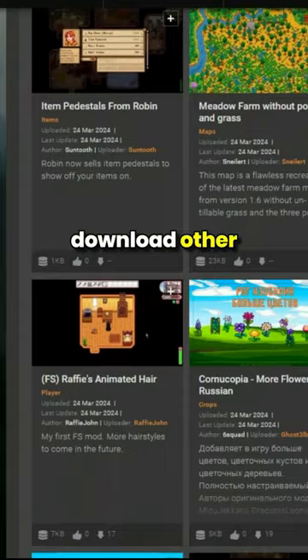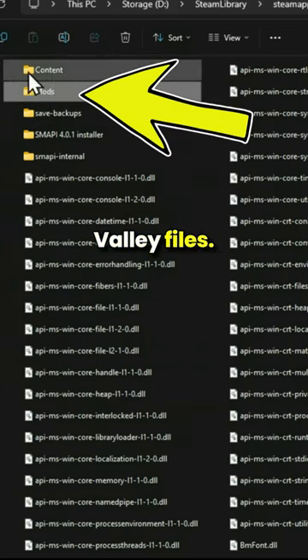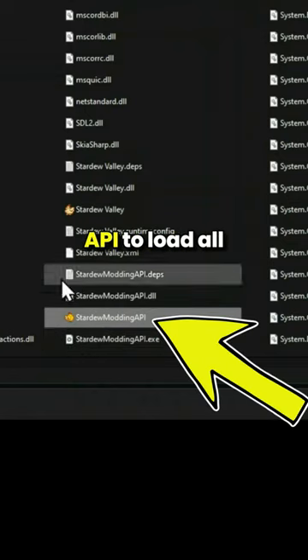You can now download other mods, and just make sure to extract them to your mods folder in your Stardew Valley files. Always remember to run your game through the Stardew Modding API to load all of the mods that you downloaded for the game.